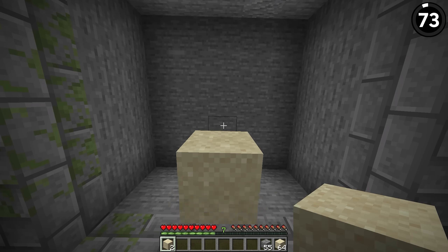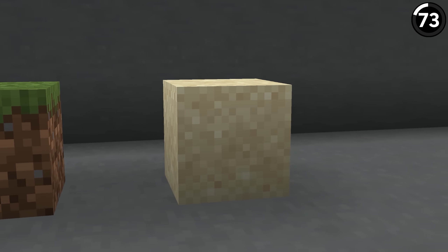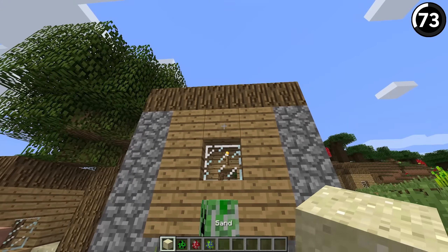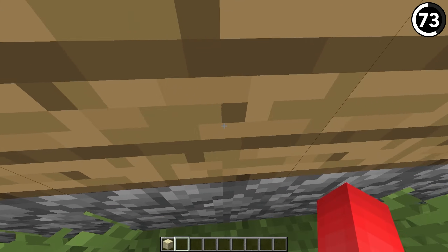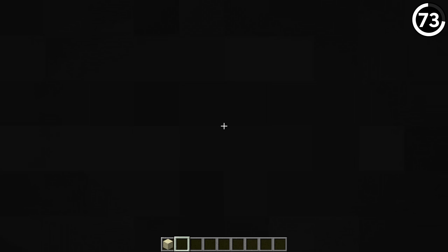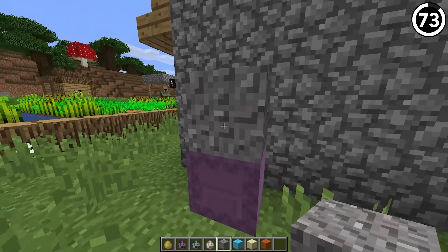For a brief time in Minecraft, the deadliest mob in the game happened to be a falling block. Back in snapshot 18w31a, there was a peculiar bug where if you dropped a falling block on top of a mob, it would cause the mob to sink into the ground. And we weren't any safer — if a player was squashed by a falling block, you would fall through every other block in the world, including bedrock, and die in the void. The only ones who were safe were shulkers — maybe their shells are better for armor than we thought.